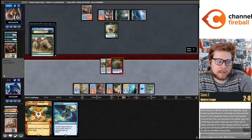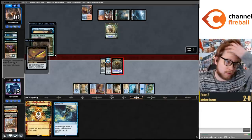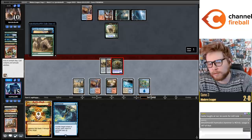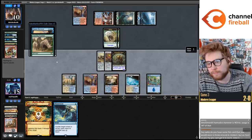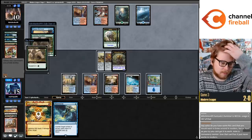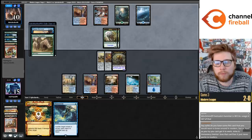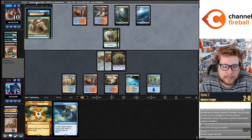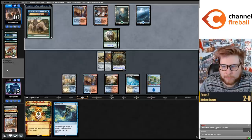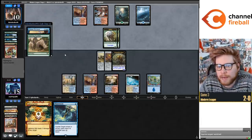Tasha's is really good against the Mill sideboard cards, so it's not like you just win the matchup by putting one card in your sideboard anymore. But I think if you just save your counter magic for Tasha's, you'll probably be fine. We're playing Ember Cool in the sideboard because it's good against the entire Mill deck besides Tasha's Hideous Laughter - when you play the matchup you're supposed to try to counter the Tasha's.